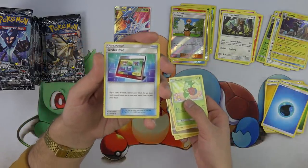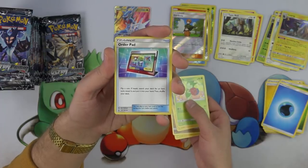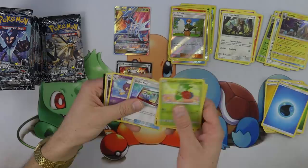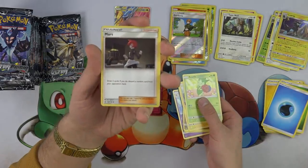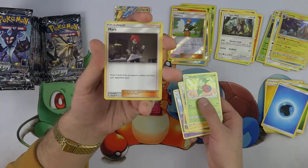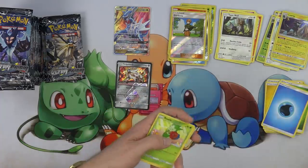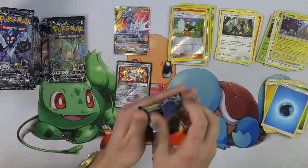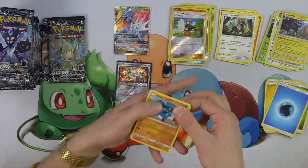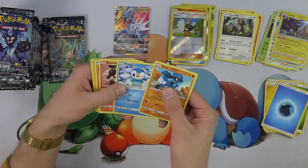Order Pad — flip a coin, if heads search your deck for an item card, reveal it and put it into your hand, then shuffle your deck. Maybe Order Pad works in some decks. Mars — draw two cards, then discard a random card from your opponent's hand. I don't know about that Mars. You could get lucky on Mars. Riolu. Diglett. Piplup — I'm taking the Piplup.